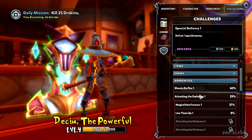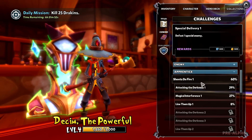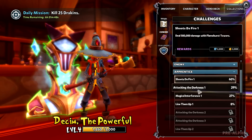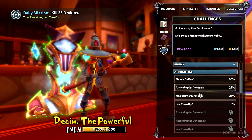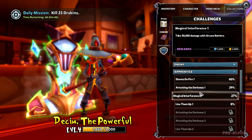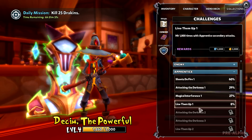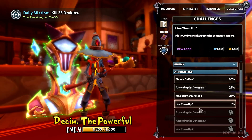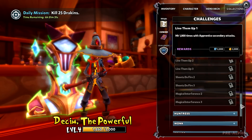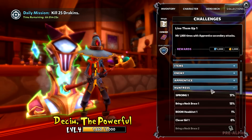Let's check out the Apprentice, Huntress, and the Monk, because we're going to be using those. Deals 500,000 damage with Flame Bros Tower — that's going to take time but it's not that bad. 50,000 damage with Arcane Barrier, take 50,000, deal 50,000 with Arcane Valley, hit 1,000 times with the Apprentice's Secondary Attack. And then these are, you know, more of the same. I don't like how it just loops back.